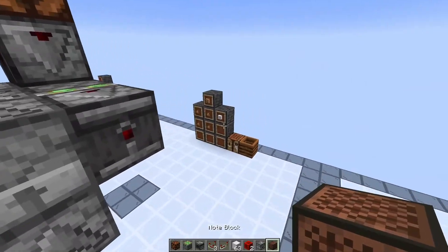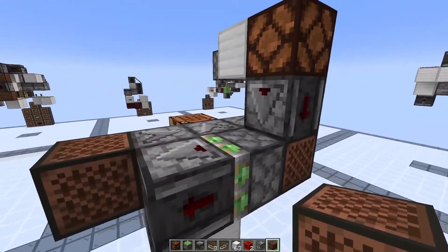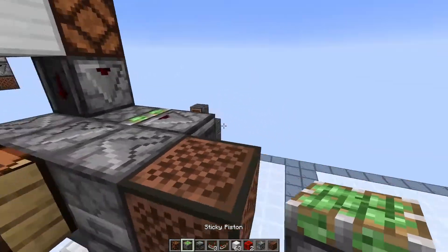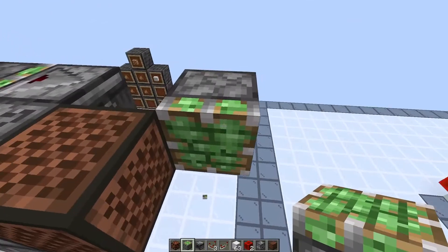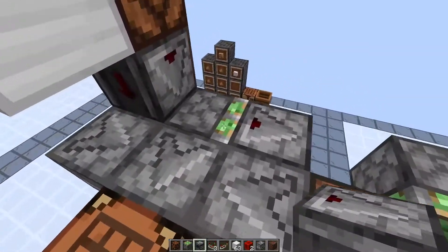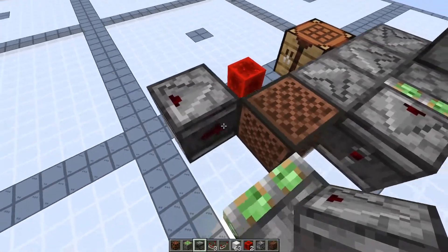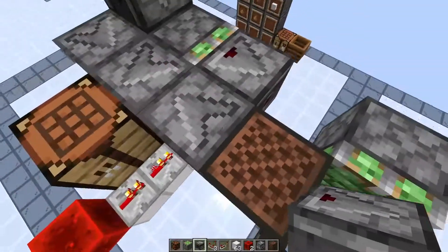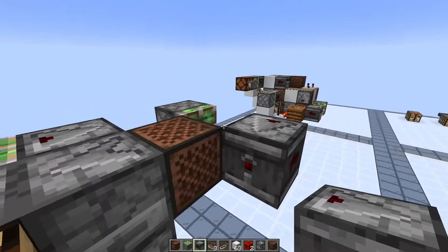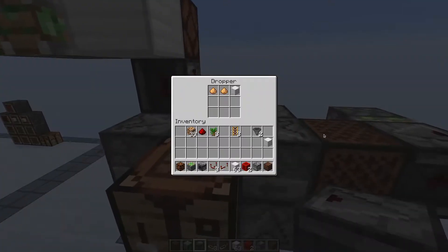We want to inject one placeholder item at the end after the two glowstone dust have been dispensed into the autocrafting dropper. We're going to do that through this mechanism with the sticky piston connected to the observer. We're going to extend this out, add another sticky piston, and this sticky piston will be connected to an observer — skipping one spot. When this fires initially, this observer powers this sticky piston which extends, grabs this observer, retracts, and when it retracts this observer will power the note block. The note block will indirectly power the dropper containing the placeholder items, putting one into the autocrafting dropper. And we can see that we have everything we need.